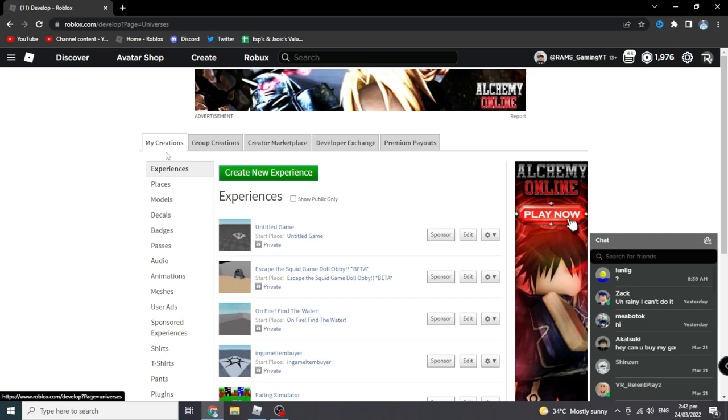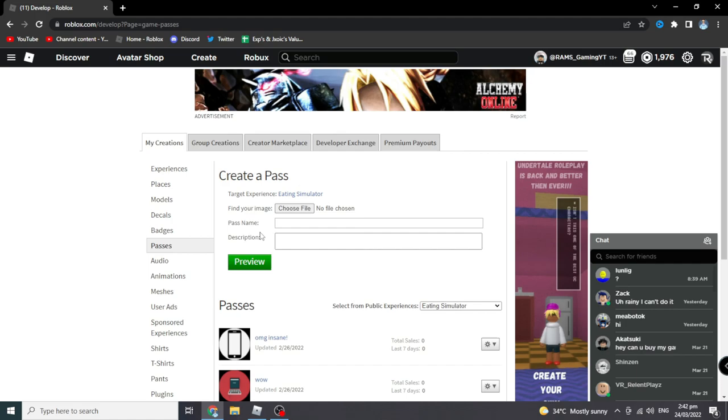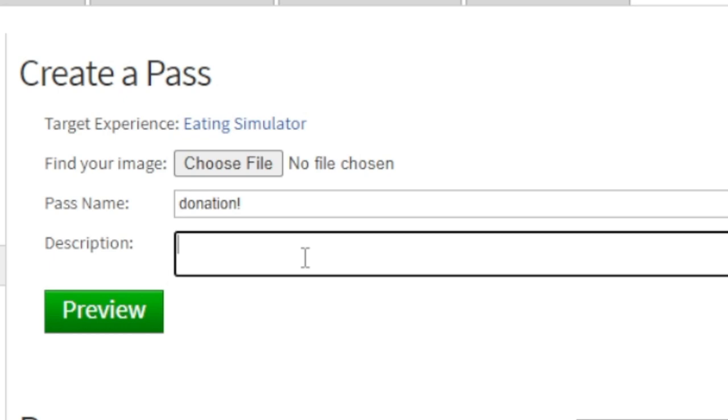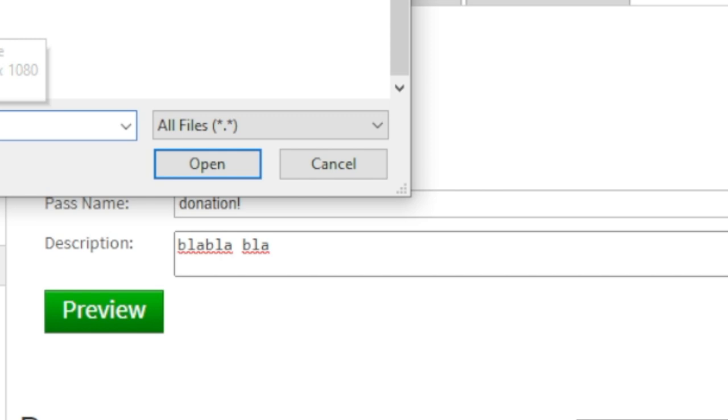Step two: scroll down to Passes and click on it. Next, create a pass — name it whatever you want, like 'Donation' or anything else. Add a description if you like, but you don't have to. Then choose a file for the image.